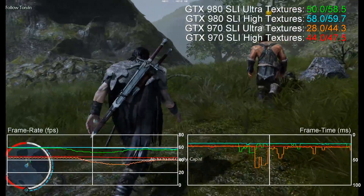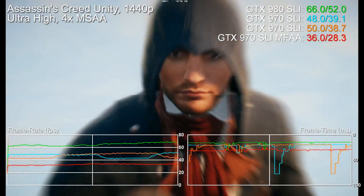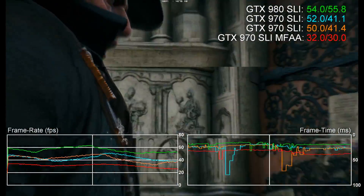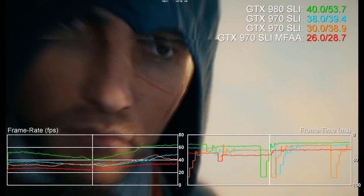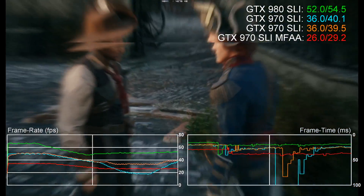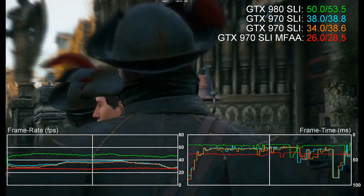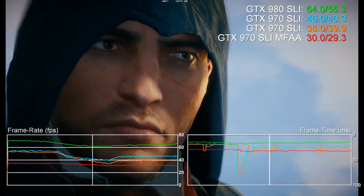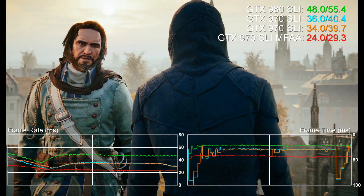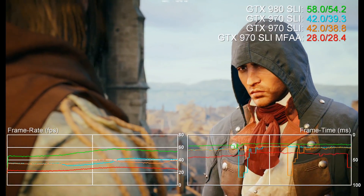However, our next test does produce a scenario where the 970's memory system does appear to falter. Here we're re-running our Assassin's Creed Unity benchmark sequence, again with SLI, operating at 2560x1440 on ultra high settings, which means 4x MSAA. We're testing GTX 980 SLI against two separate benchmark runs on the 970, along with a final run where we've swapped out 4x MSAA on the 970 for 2x MFAA — Nvidia's brand new anti-aliasing system. The results show much more in the way of noticeable stutter on both of the GTX 970 runs. This is virtually eliminated on the final MFAA run, but that comes at the expense of a big hit to overall performance. MSAA is hugely bandwidth intensive and massively impactful to overall performance on both cards, but these are ultra high settings and we would hope the GTX 970 wouldn't have the latency spikes seen here on both recorded runs, especially as they're not really an issue on the 980.